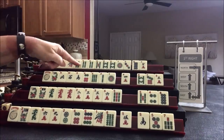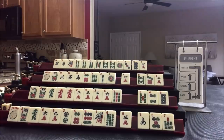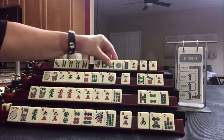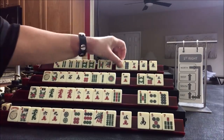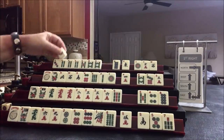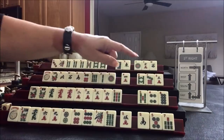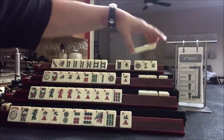Look at that — pung of four bams, there's a pair of eights. We have no two or six. Four, five — two, three, four, five. I think we could give up the winds. If we get two, four, six, eight we might be able to make something in one suit. Let's pass those three and see if we can do something either consecutive or two, four, six, eight. Might even be able to use the one if we can get a two, three. Okay, we're ready for the Charleston. We're going to pass East to South, South to West, West to North, and then North down to East.